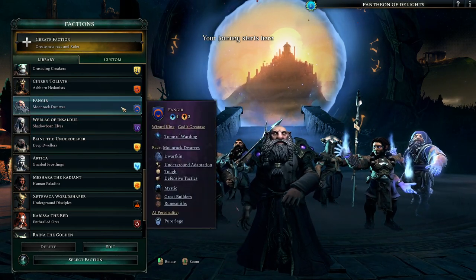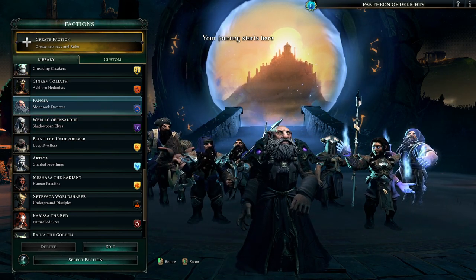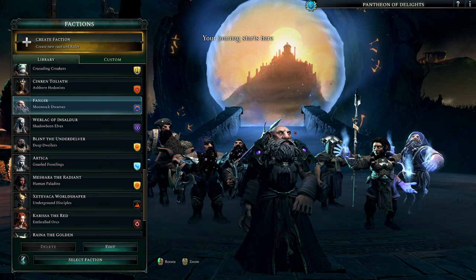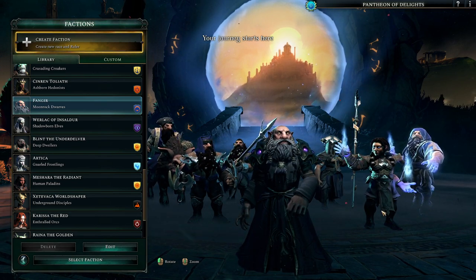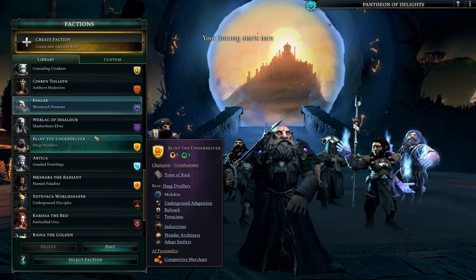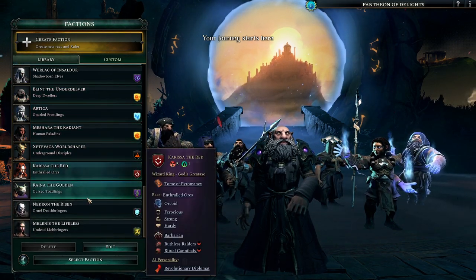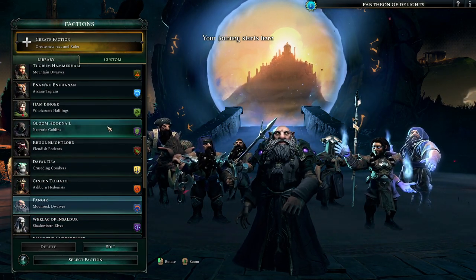The astral dwarves - they're the pure sage type. Their casters are a tier 1 unit, so they get magic much sooner. But they're not as strong. However, it takes a while to bring tier 4 units onto the field and they cost more. So this isn't just visuals - it also looks cool, but it matters.